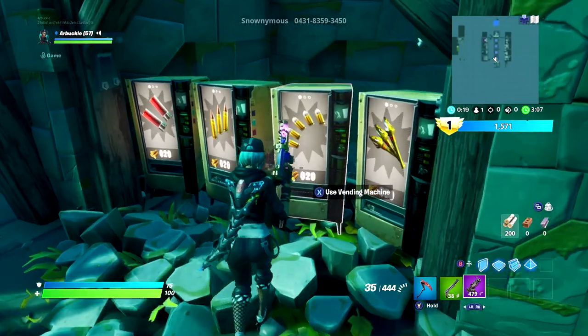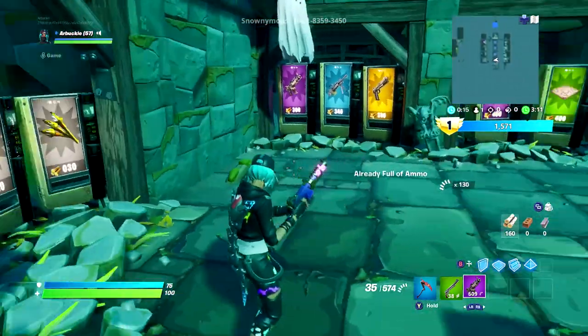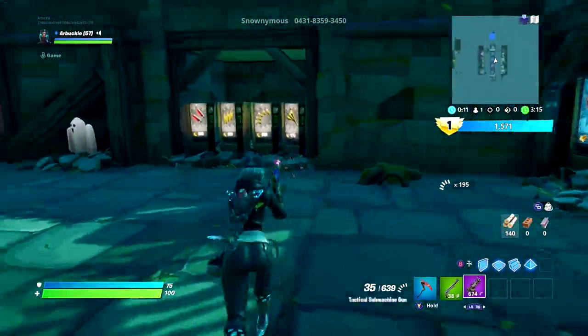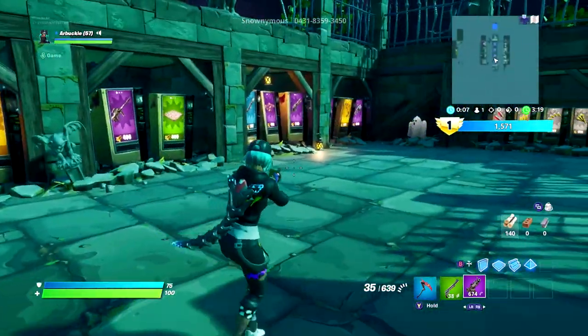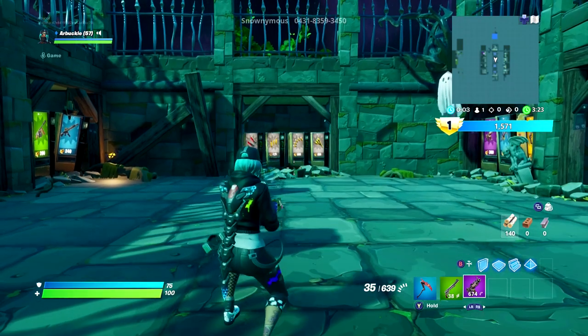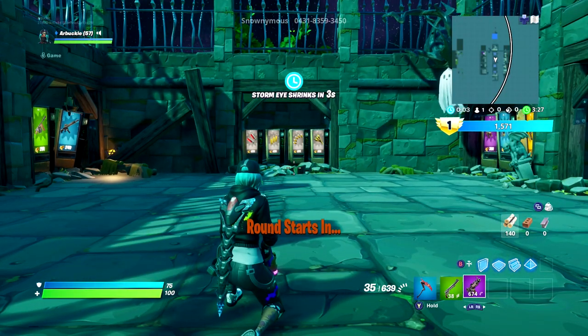That way, for the next nine rounds you'll be able to just mow down zombies and easily get that 100,000 damage. The purple SMG is the best weapon in this game mode - it works really well, you'll stack damage points really fast, and you'll be on your way to that 25,000 XP in no time. Again: Retribution, purple SMG, and first round make sure you are only going for wood.